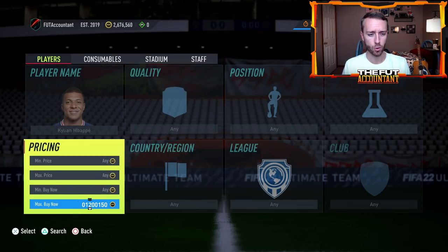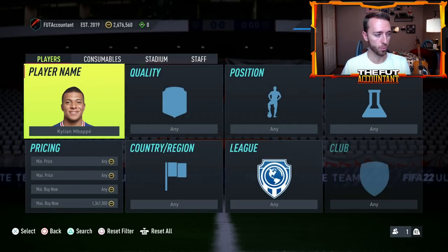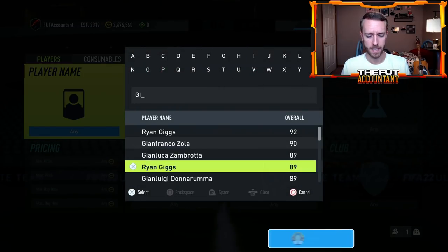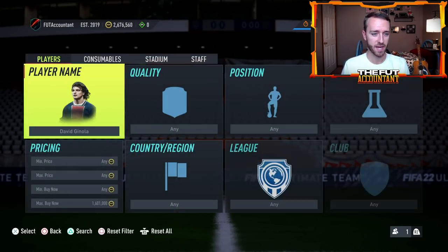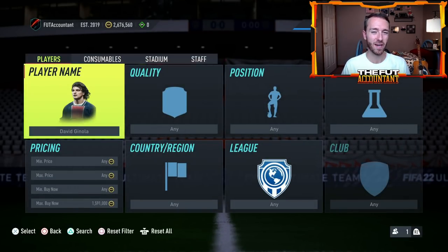A lot of people are starting to sell cards - even Mbappe's gold card. Mbappe gold was 1.38-1.39 on Thursday and right now he's around 1.33-1.34, so there's a lot of panic selling across the whole market. Ginola is another one - Ginola was around 1.7 million to start the day around rewards time yesterday, and right now he's 1.57. A lot of these cards have dropped off because five-star weak foot and five-star skill upgrades combined is massive.